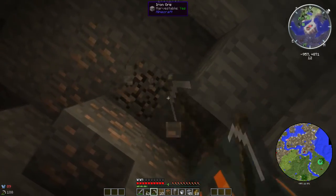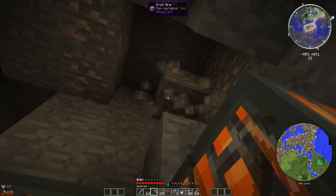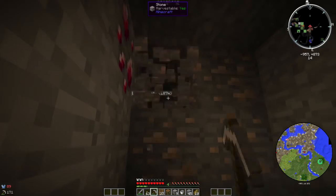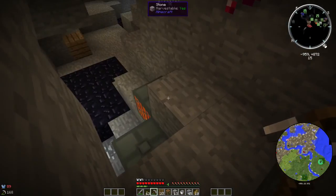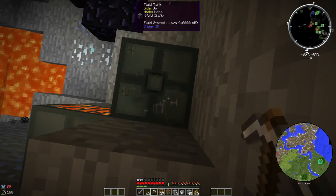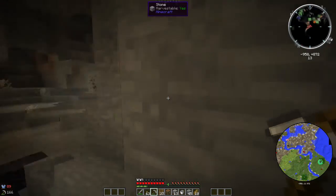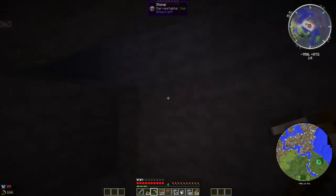We want to grab the iron while we're down here, because right now we need iron for guns and bullets and other such exciting things. I really do miss the whole vein miner mod that we had in the last pack — you could just hold down shift and mine out the entire vein of whatever it was you were looking for. Let's grab these. That must be Cube — I was just looking up on the top right map.